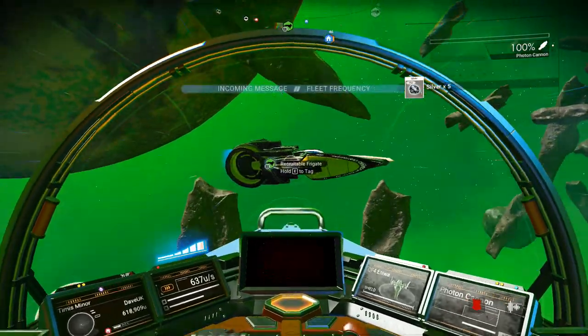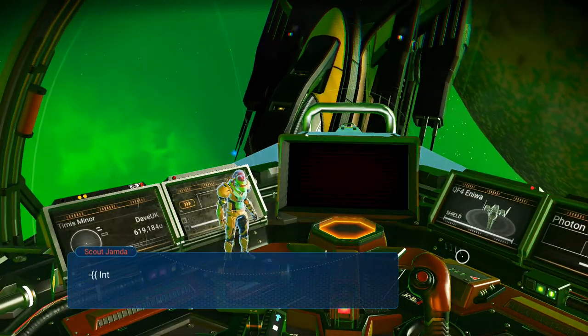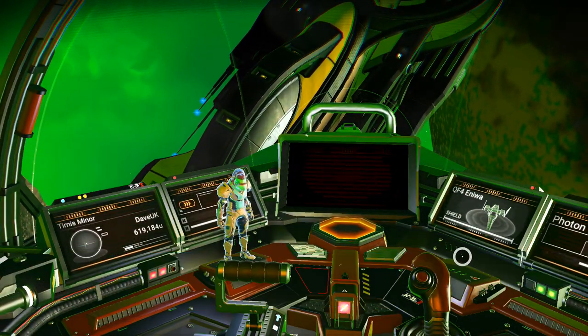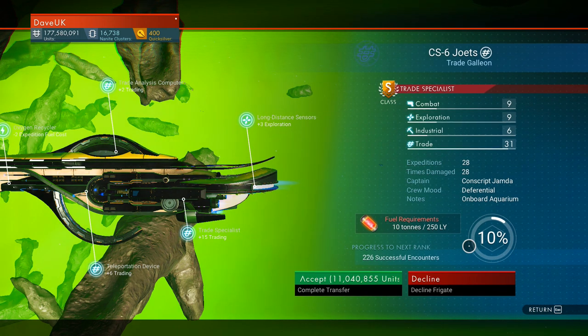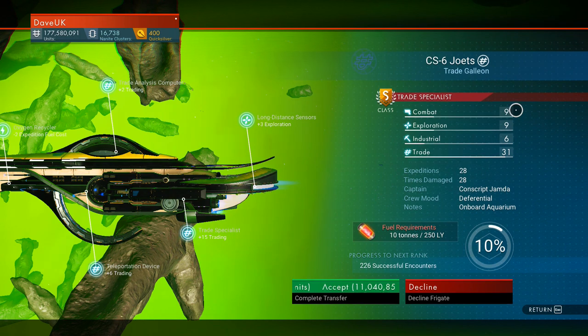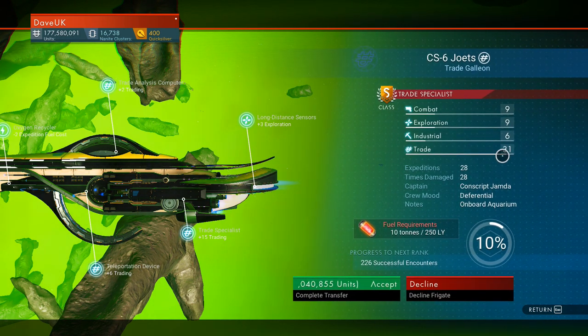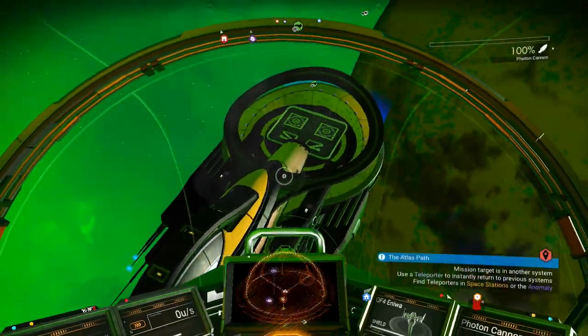So we're approaching this frigate here. Let's talk to him. He's a Trade Specialist — an S-Class Trade Specialist. So obviously the higher classes, the more expensive they're going to be, but the better chance of getting a decent haul off this frigate. He's got pretty good combat, but his Trade Rating is 31, so that's pretty good. He's been out 28 times, but he's been damaged 28 times as well when he's been out. We'll head back to my freighter and go through how to send a mission out.